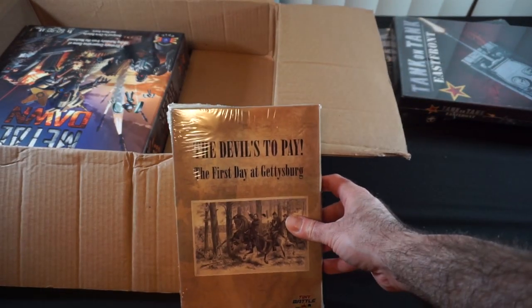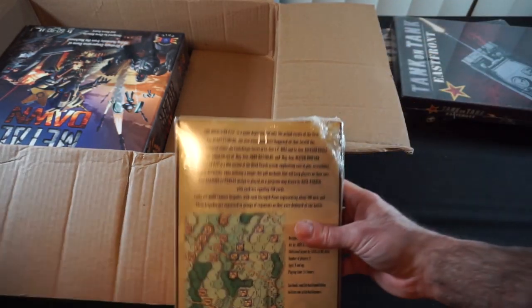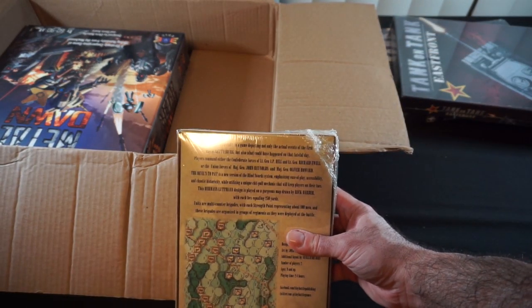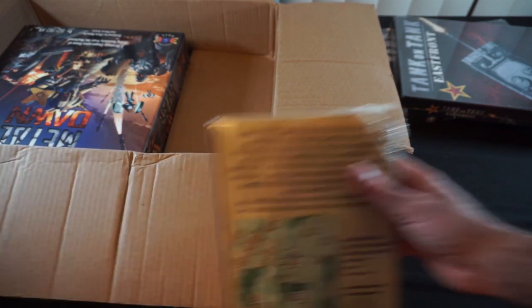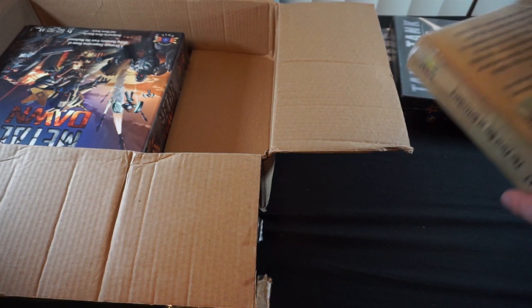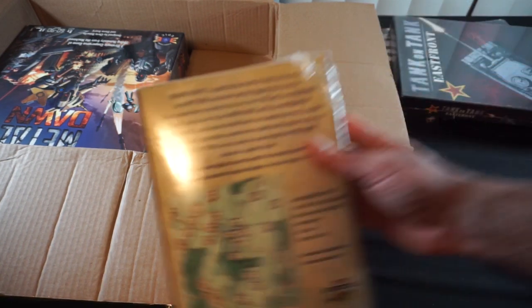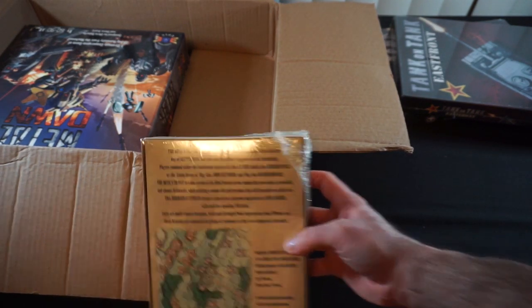We've got The Devil's to Pay, first day at Gettysburg, from a company called Tiny Battle, depicting not only the actual events of the first day at Gettysburg but what could have happened on that fateful day. This one seems like it was maybe re-shrunk or something, might be used. Designed by Herman Lutman — I've heard that name before.